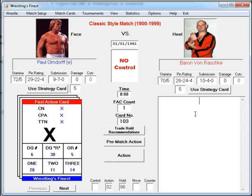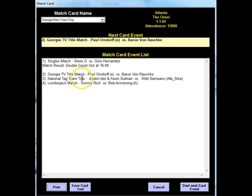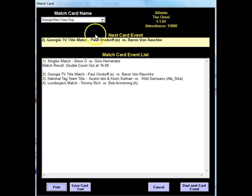One thing I didn't mention — let me go back to the card screen to show you. When your event is all done, you can Save Card Text, which will have all your results, and you can also print it out. If we go up here to my Omni Christmas Night card, I can save this card text and it will be saved in a file. If I want to go back at the end of a period of time or for the whole year, I could open each one up and print them all out — they'd appear exactly as you see on screen. Very simple: when you're all done, hit Save Card Text and it's saved whenever you want to look at it.